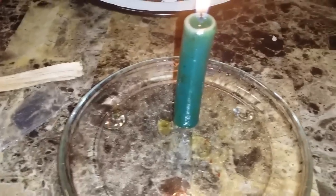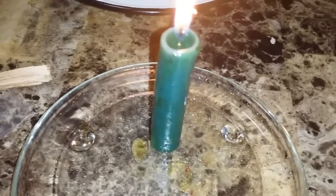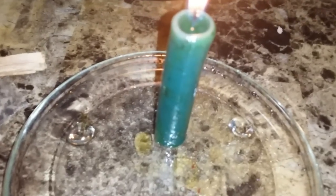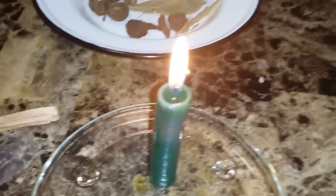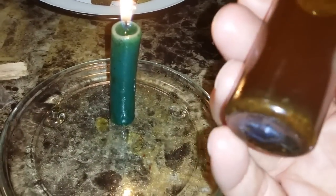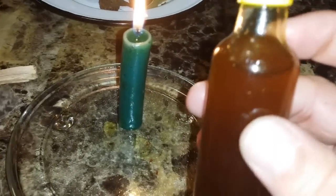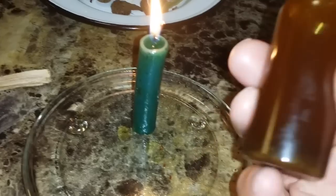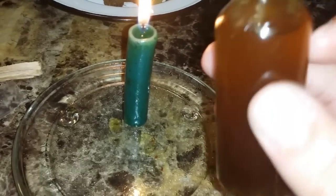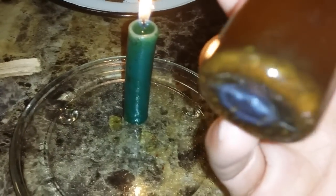What I'm going to add to this — first of all, this is the candle, and it's a green candle. It's for prosperity and to bring some luck in this certain situation that this individual needs luck. It's a green candle, and I already anointed it with a drawing oil. If you can see the oil, it's in a liquor bottle — one of those glass liquor bottles that you save. And you can see that the oil has herbs in it already.